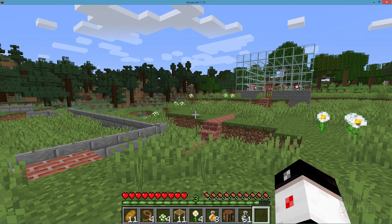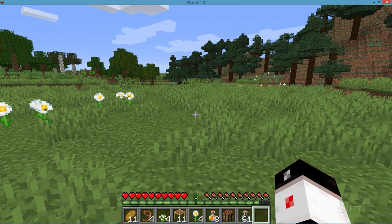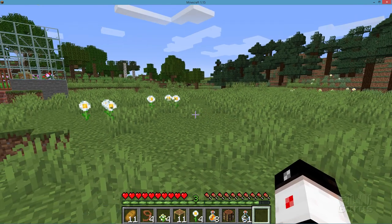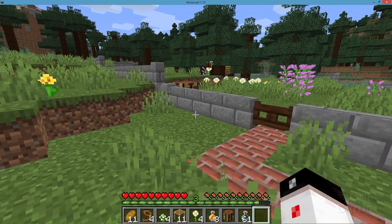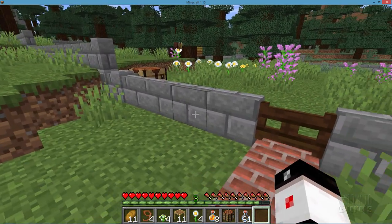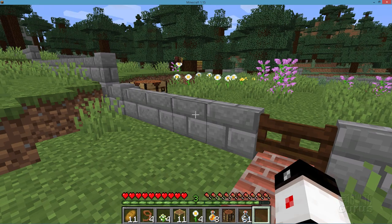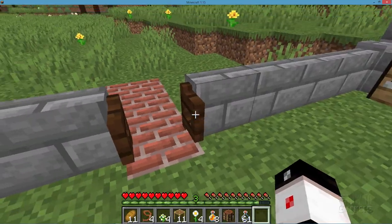Look for a nice open area like this with some flowers in it and you should be able to find some kind of a bee nest. Now because bees are pretty hard to find — pretty rare — you really don't want to be getting rid of your bees. I'll show you what happens when you do in just a second. You really want to keep those bees because they are hard to find. Now I've gone ahead for this video and grabbed a few bee spawn eggs so I can put some more bees in for the video, but in most cases you want to just leave them alone.